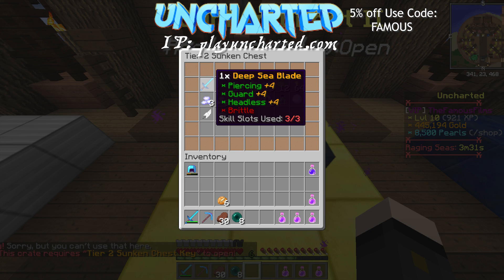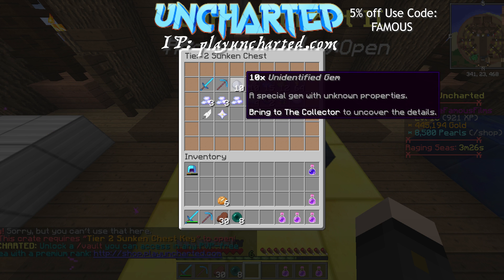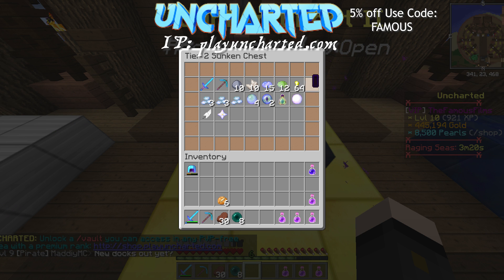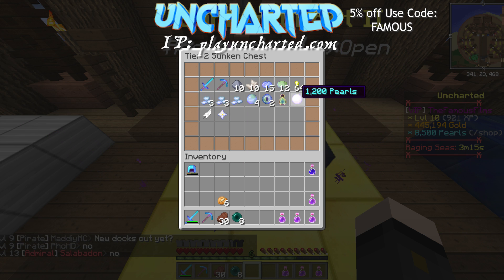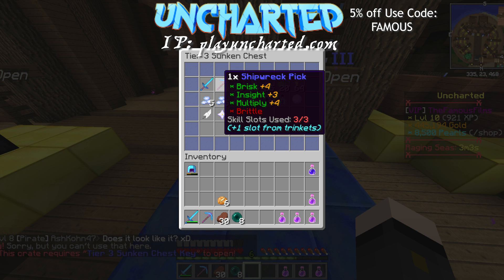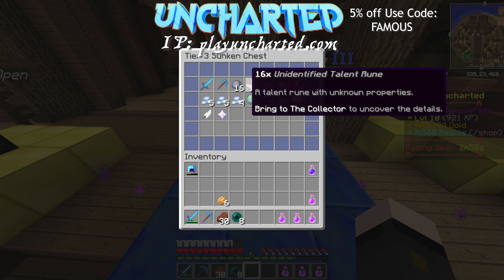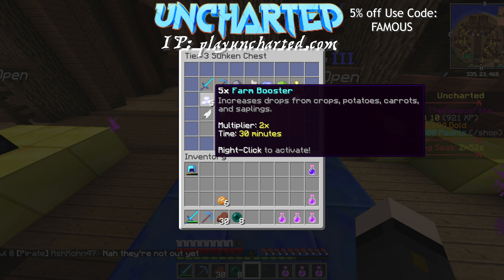Sunken chest two comes with a deep sea blade, a deep sea pick, ten identified gems, talent runes, fifteen diamond essence fives, emerald essence fives, and a lot of other useful stuff. Sunken chest three — the ultimate one — gives you the Kraken Slayer sword, the Shipwreck pick, 16 unidentified gems, 16 identified talent runes, diamond essence, emerald essence, 60,000 gold, and so on.